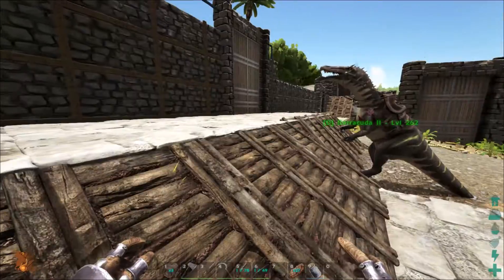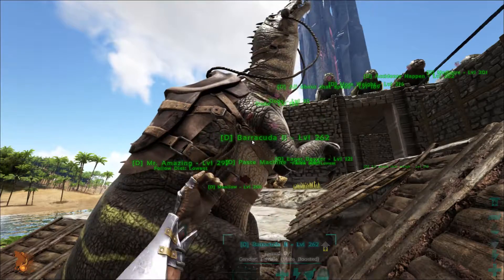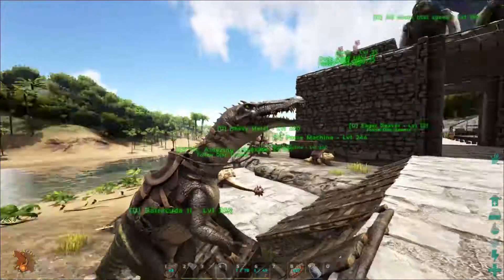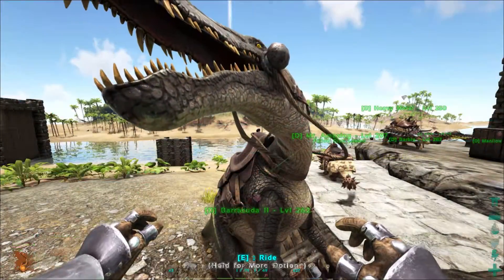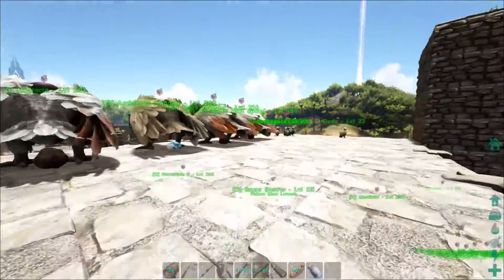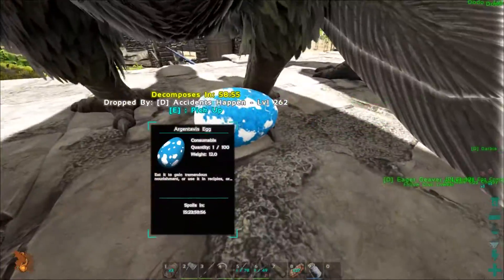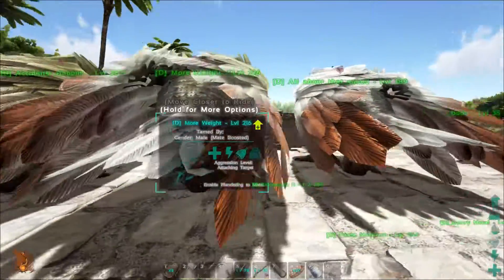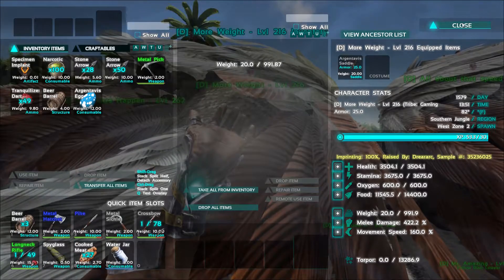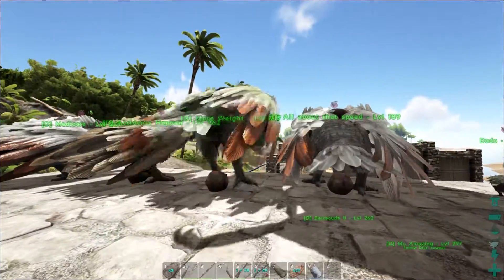Alright guys, we're back and I got an idea of what we're going to do now since I failed earlier. This is Barracuda II — we got him up to level 262. He's up to 10,000 health, 548 melee damage, and 180% movement speed with 821 weight. It was 100% imprint — he wanted all walks and one dodo kibble, which was really nice. And the best thing was these Argentavis — they were the easiest ones. They wanted no kibbles, just walks and cuddles. All About That Weight is down below there, and we got Mediocre and Accidents Happen.